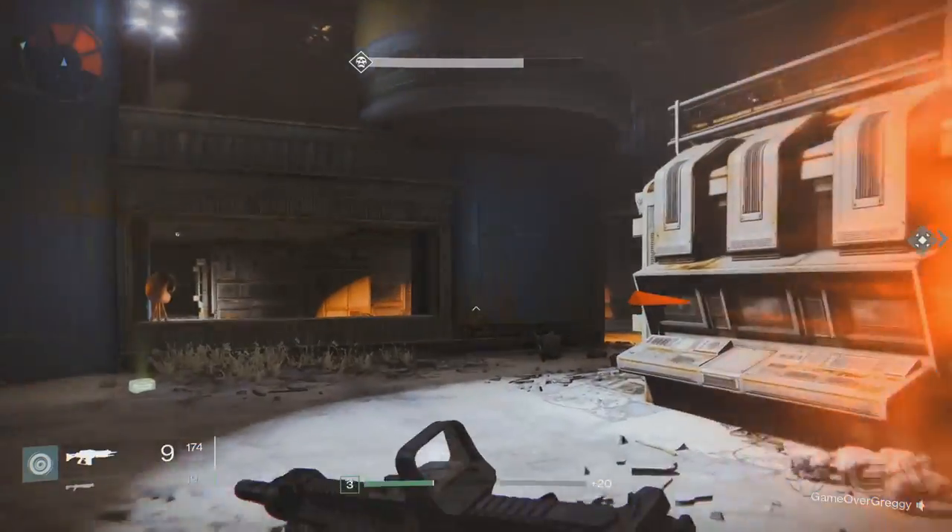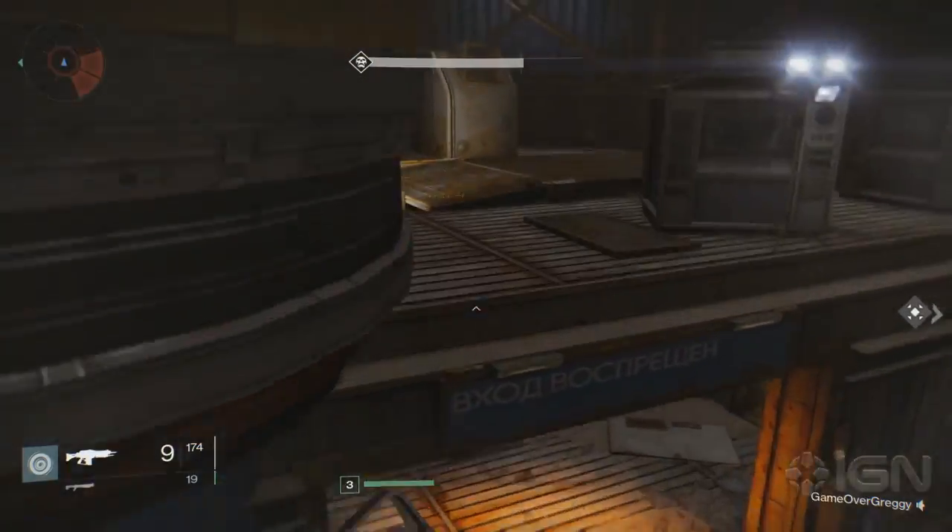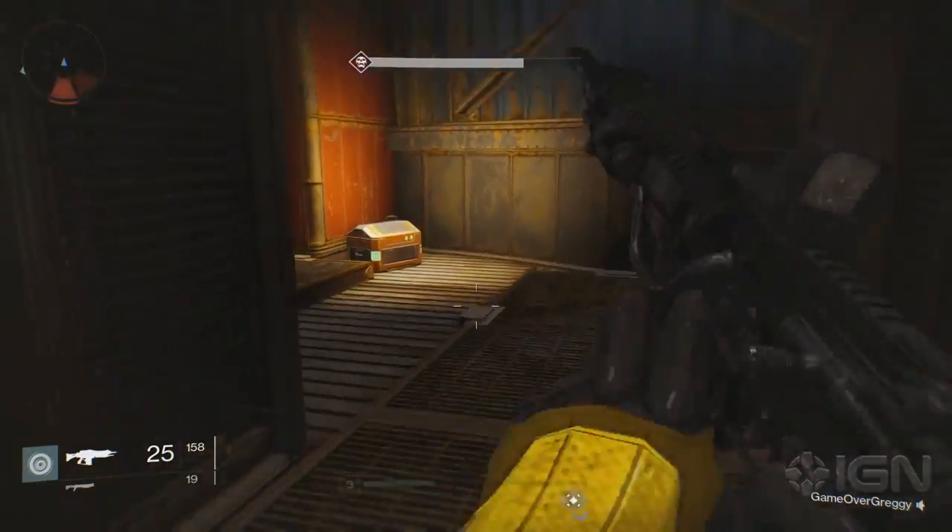Next, head into the Dark Within mission. In the location where you fight the wizard, hop on top of the little structure and you'll find it tucked away in the corner.